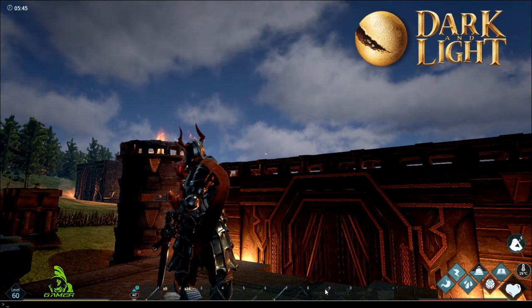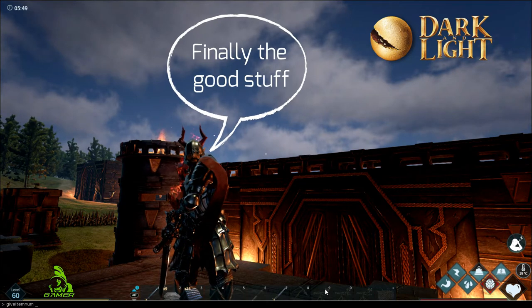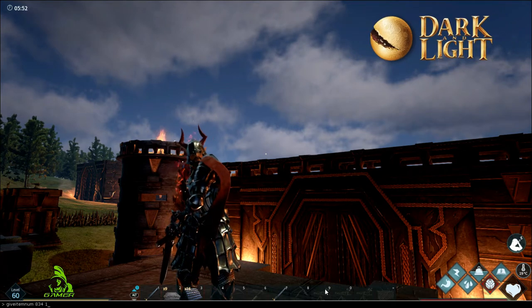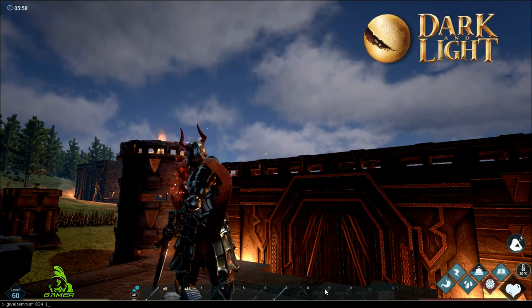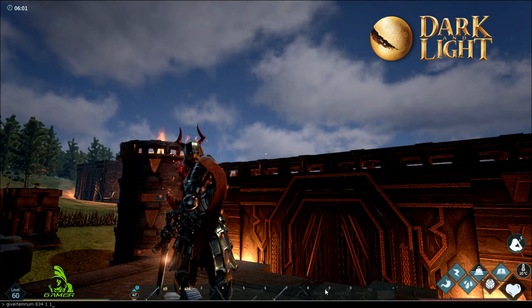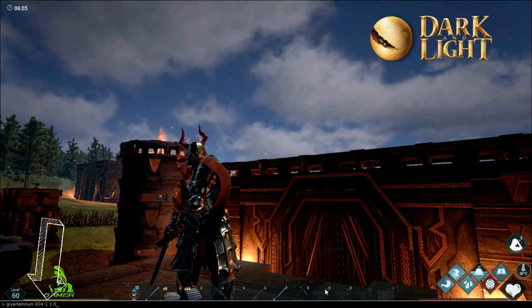Now I'm going to tell you exactly what to type in to get your first piece of armor. Type: give item num 834 space 1. That number — the 1 — represents how many you're going to get. If you want 10 of this item, whether it's a helmet, chest plate, pants, shoes, put 10 there. After that number, type 1 0. That's it.